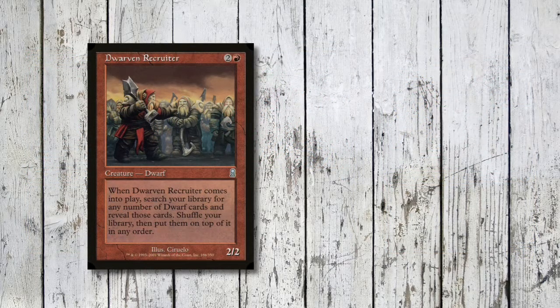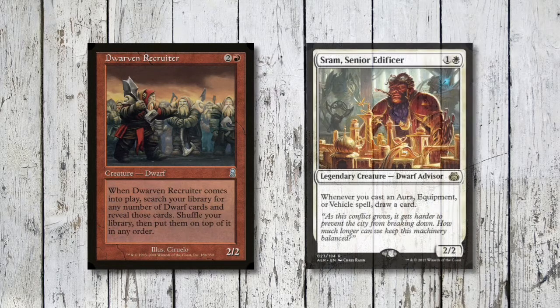Now we're onto a couple of utility dwarves. Dwarven Recruiter is three mana for a 2/2 - when it comes into play, search your library for any number of dwarf cards, reveal those cards, shuffle your library, then put them on top of it. That's basically stacking our deck ready for Depala to draw us all those cards. Then we've got SRAM Senior Edificer, two mana for a 2/2. Whenever you cast an aura, equipment, or vehicle spell we get to draw a card, which as everyone knows is something that Boros doesn't do very well - so that's really nice to see in here.